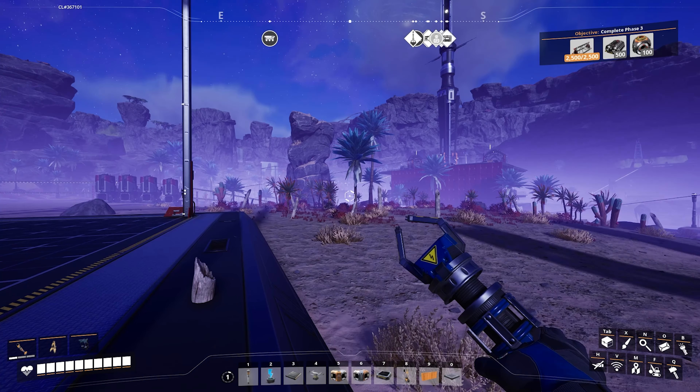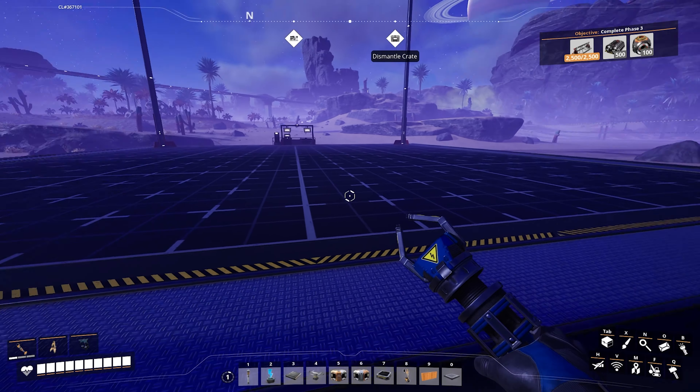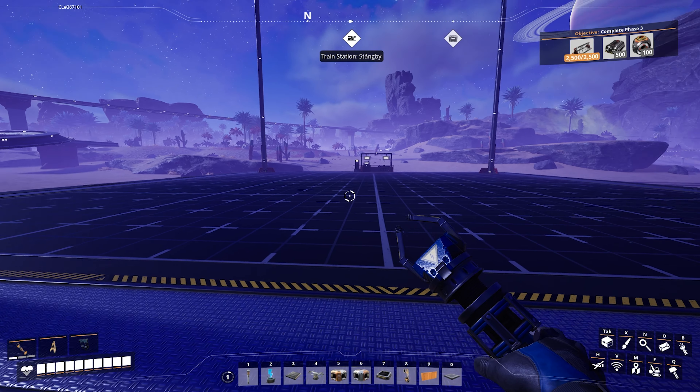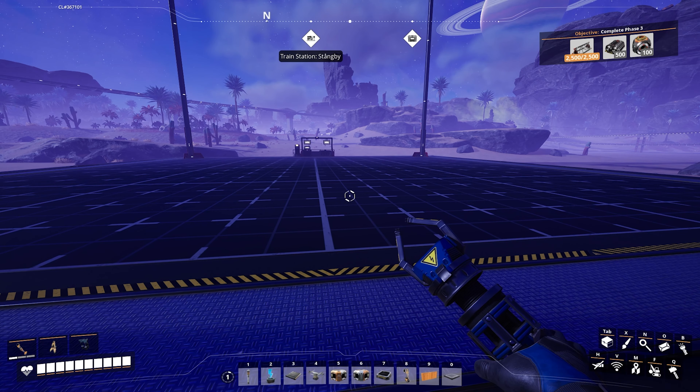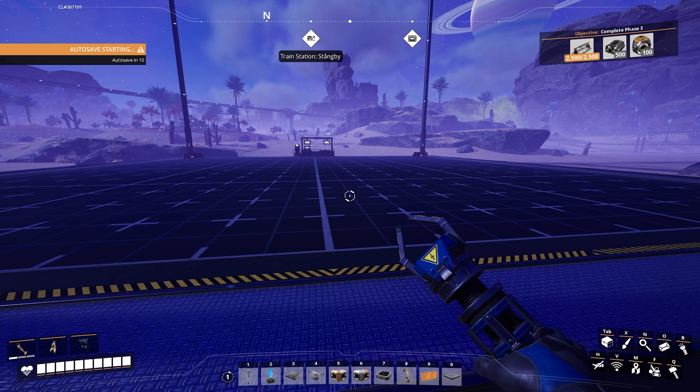Welcome back to Satisfactory and Blueprints. I'm Ricey and on today's tutorial I'm going to show you my blueprint for either iron plates or copper sheets. It'll do either one — it's set up the same way, you just change out the constructors.